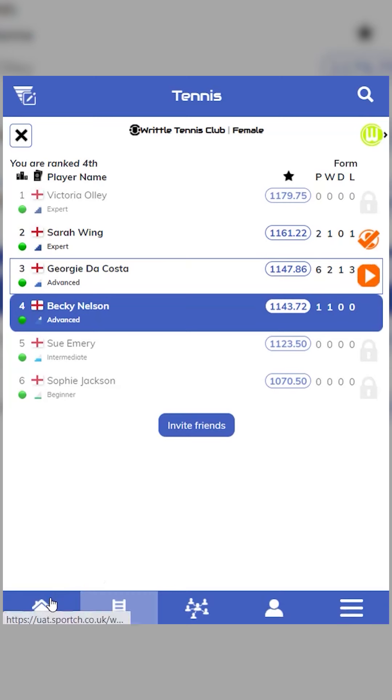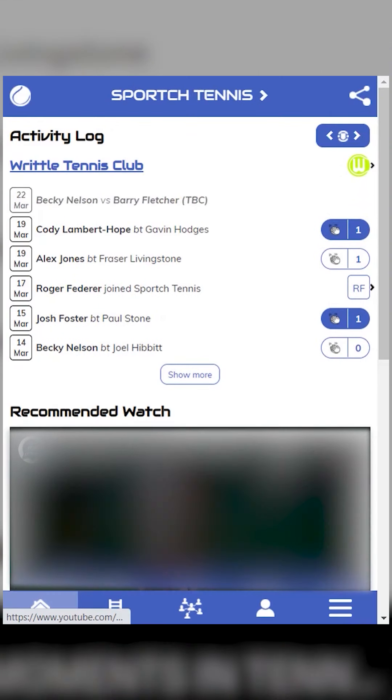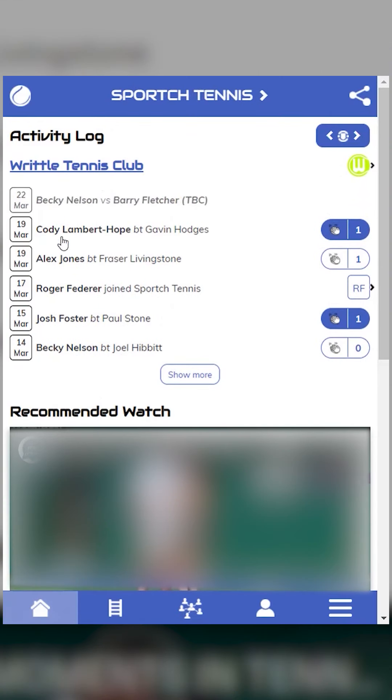Let's go through one amazing feature on the homepage: the activity log. Here you will see all the recent activity in your ladder, including matches played and when a new player joins the ladder. As well as applauding other players, you can see a detailed match report on all the matches played.